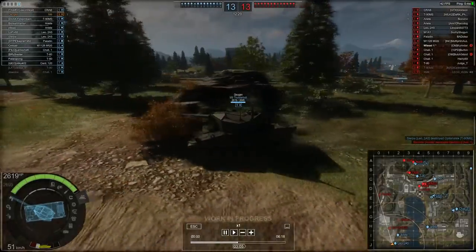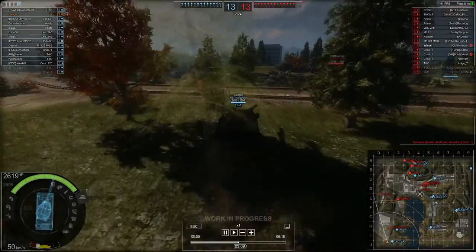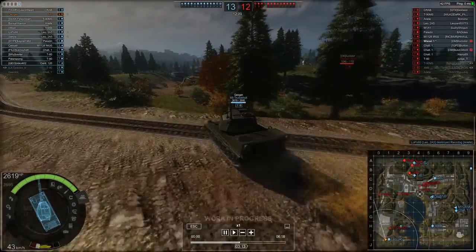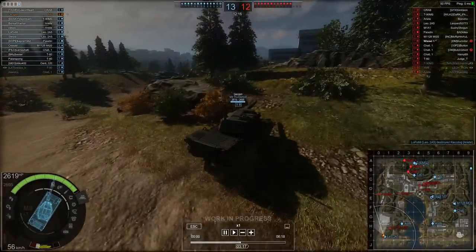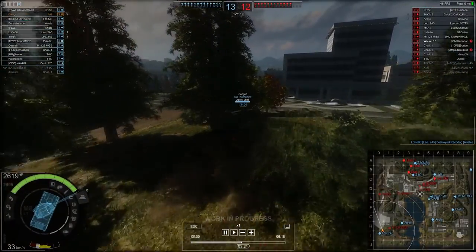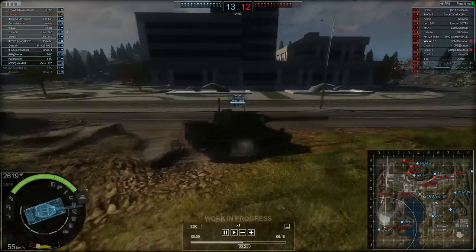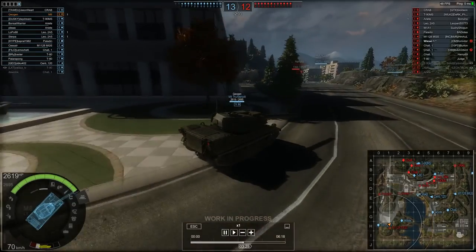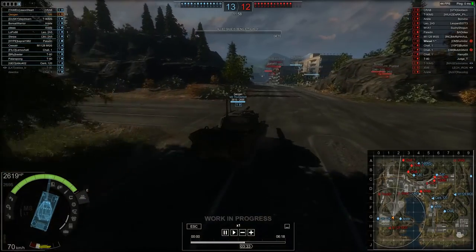The map we're playing on, Coastal Threat, is very good for this type of vehicle. It gives you good opportunities to flank, be fast and sneaky, especially around the southern end of the map from about the F line down. We've managed to get over to the enemy spawn area with minimal resistance. The M1128 was here but he's obviously fled — he's quite a fast vehicle as well.